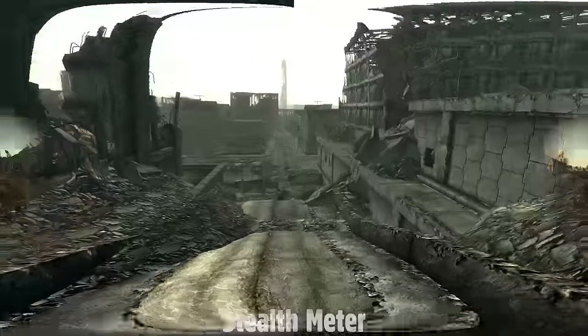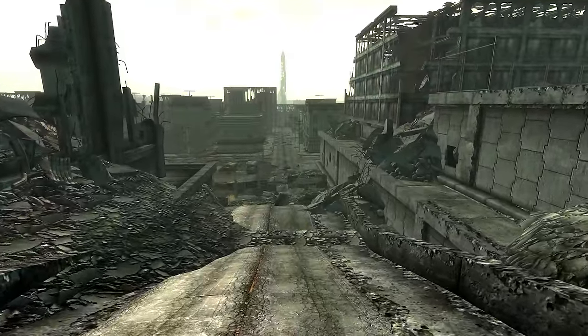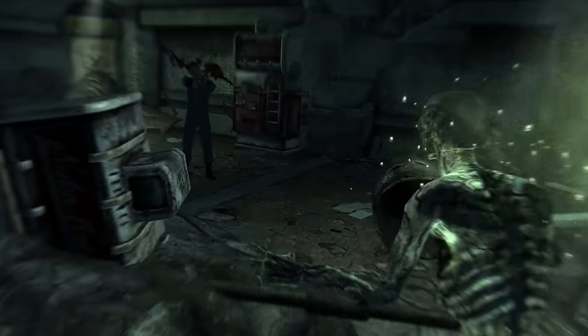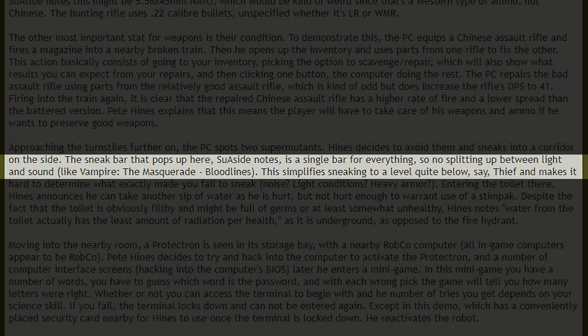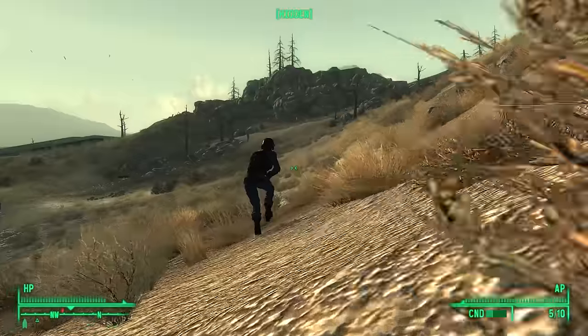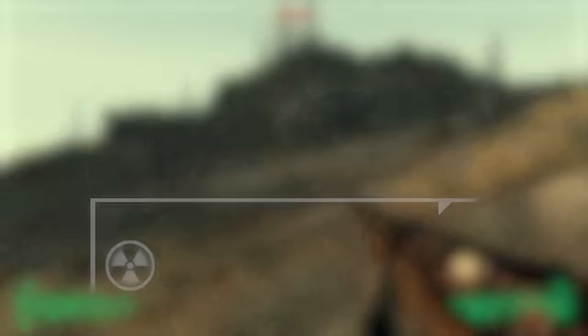In Fallout 3's game files there are a few unused stealth meters. It appears these would have been used to gradually depict how hidden the player was while using stealth, utilizing a circle that either grew or shrank in size as they were detected by NPCs. According to some early previews, one version was still being used relatively close to launch. A preview from No Mutants Allowed reads: 'The sneak bar is a single bar for everything, so no splitting up between light and sound like Vampire: The Masquerade – Bloodlines.' For whatever reason, this was later replaced by the hidden/caution/danger system used in the final game.